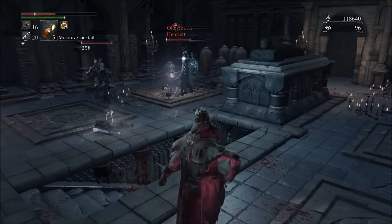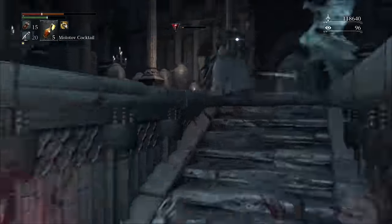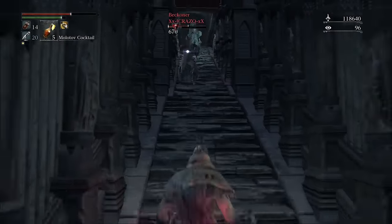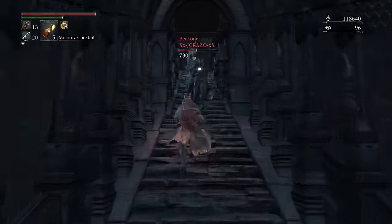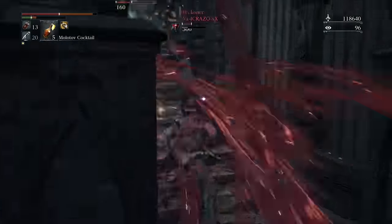The physical base damage of the weapon is 176, and with my average blood gems in it, the attack rating is about 420. That's about average as far as weapons go. That said, this weapon actually has a pretty decent swing speed to it, so that's hard to complain about.